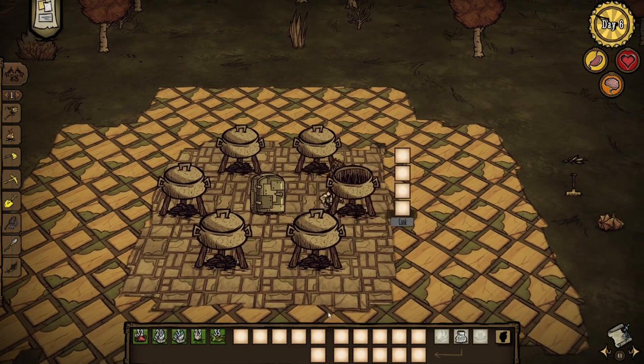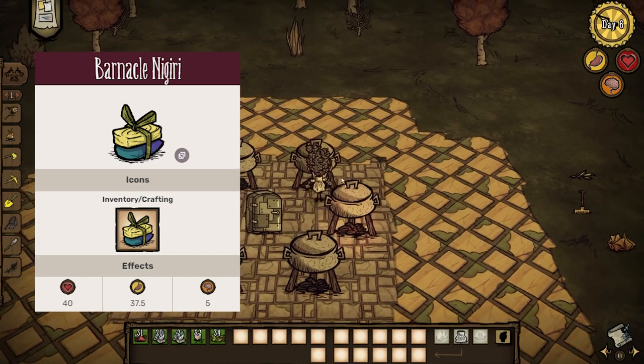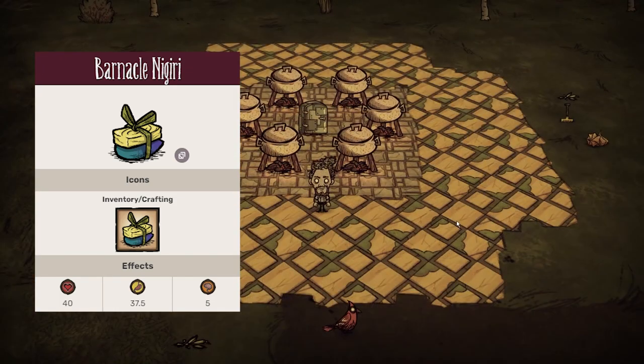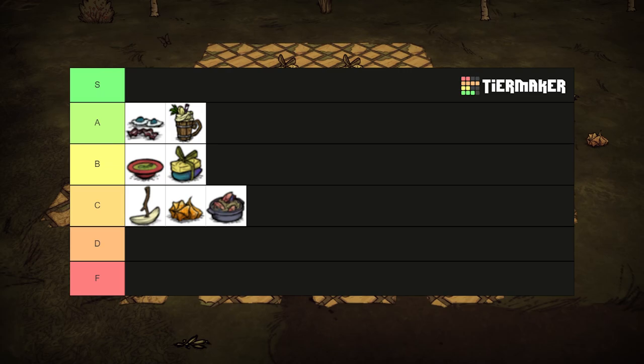Cheaper than the linguine, with 1 barnacle, 1 kelp, and 1 egg, you get 40 health, 37.5 hunger, and 5 sanity. I'd say that barnacle nigiri is superior because of the effort it takes to obtain barnacles, and I'm personally more willing to make a swap for a higher healing dish rather than hunger values. B tier for barnacle.